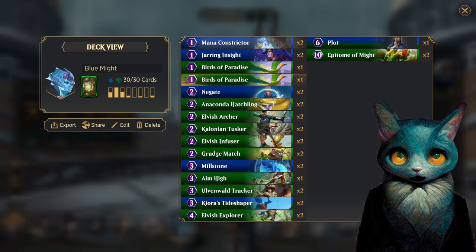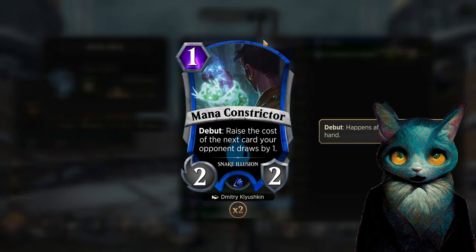The Mana Constrictor is in there just for a little bit of slowdown, because the object of this deck is to try to get ahead on mana gems, and any way we're able to slow them down — even with a Mana Constrictor — is very good. It's happened a couple of times already where going into the middle of the game I get both of my Mana Constrictors and drop them down as one-drops, and whatever their next card is costs two extra now — and that can really mess people up depending on what card they get.